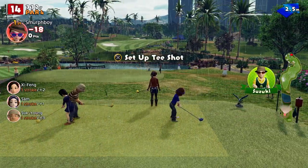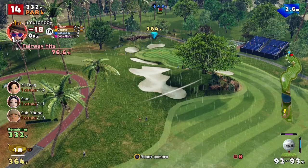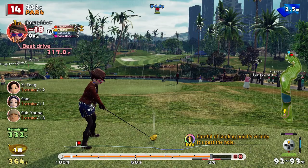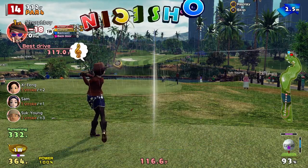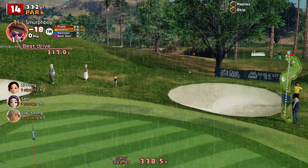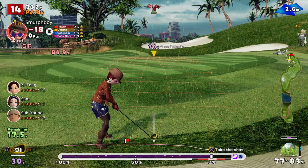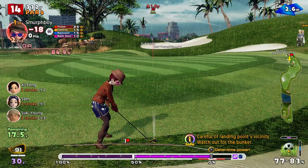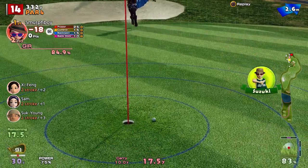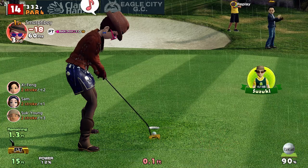Hole fourteen, par four. Might just have a smack at this because it's so wet — it should hold anyway. We've got the ultra spin — depending on where it bounces. Just too far, not going to grip. Not quite, but got a good shot. Not quite, but we've got the birdie putt secured — nice try for the eagle.